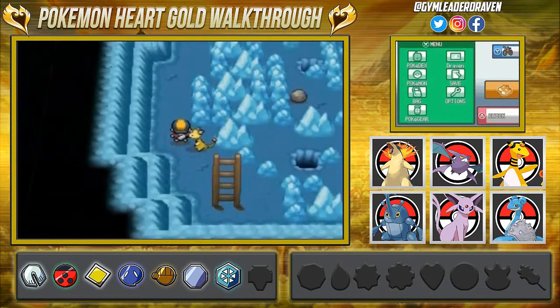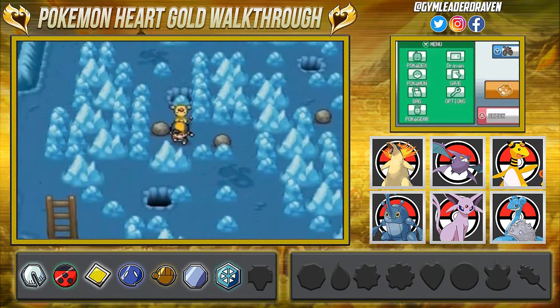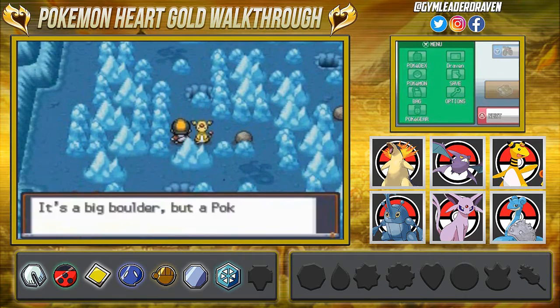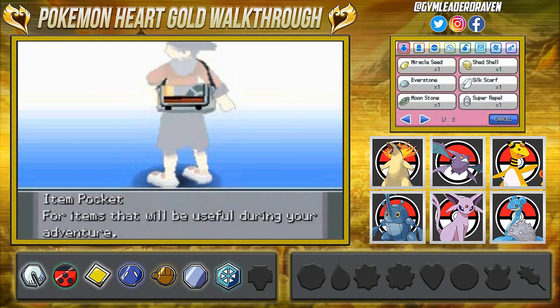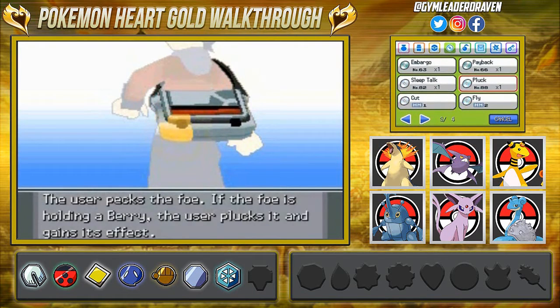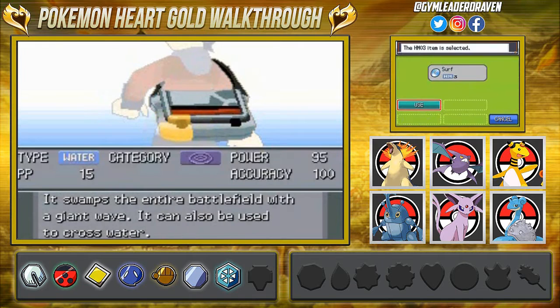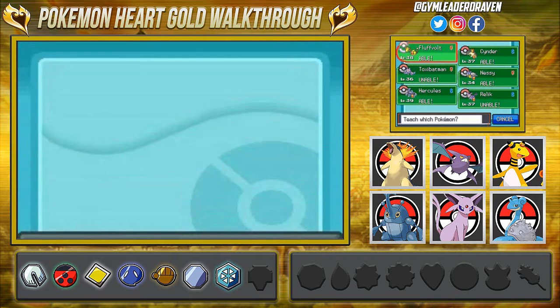There's a puzzle with boulders so make sure to have a Pokémon that knows Strength. Wow — I did not teach a Pokémon Strength. This is kind of like my Pokémon Silver walkthrough where I literally forgot about Strength and had to pause, go back, and deal with all that.